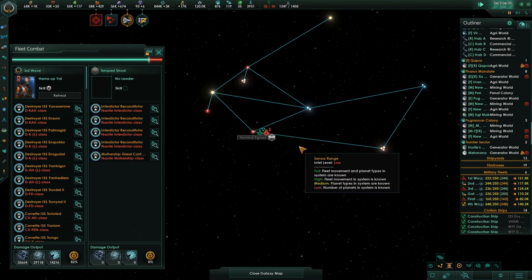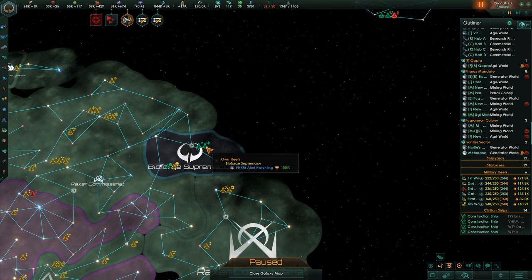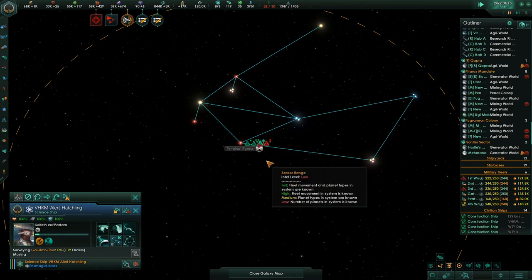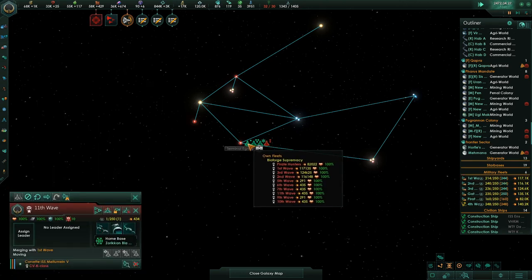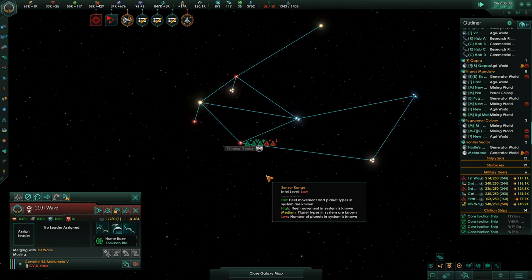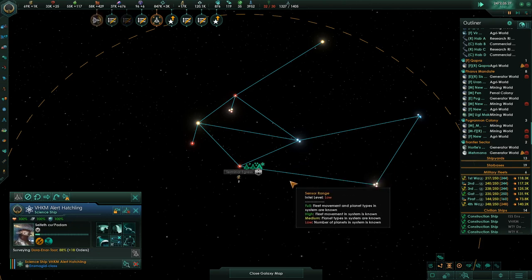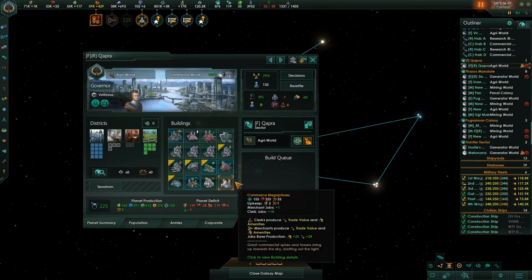File forward supremacy, 6th wave. Survey that thing. We've got Grey Tempest coming in and we're just going to try to hold position here with all of our fleets. You guys are out of housing.